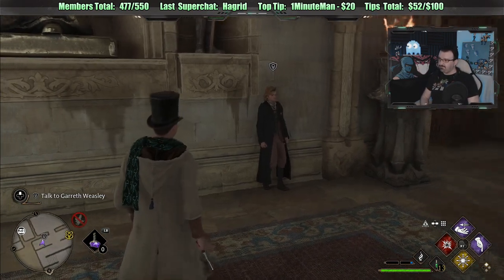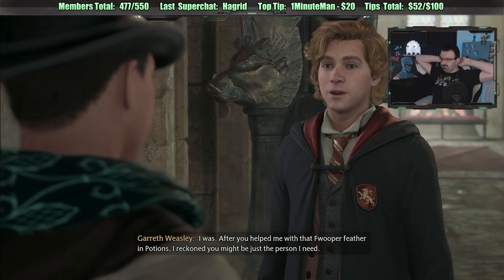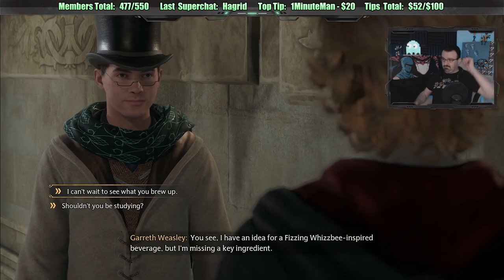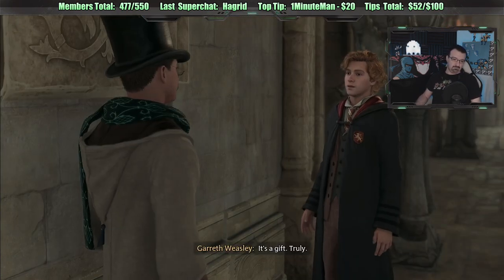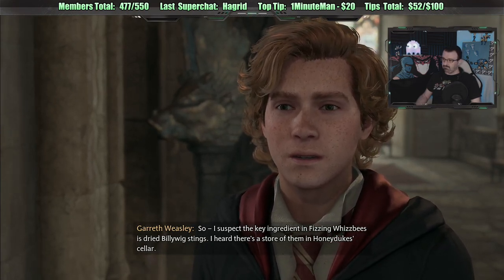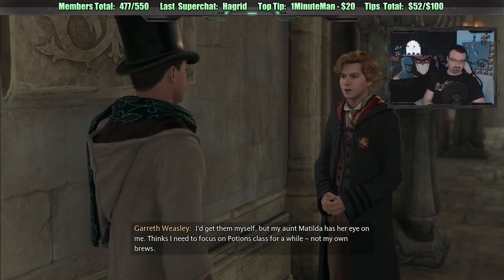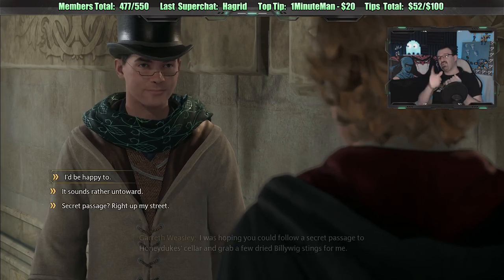Gareth Weasley — are you calling me, Gareth? After you helped me with that Frupa feather and potions, I reckon you might be just the person I need. I have an idea for a fizzing whispy-inspired beverage, but I'm missing a key ingredient. Shouldn't you be studying? I don't know how you come up with these things. I suspect the key ingredient in fizzing whispies is dried billy wig stings — I heard there's a store of them in Honeyduke's cellar. I'd get them myself, but my Aunt Matilda has her eye on me.